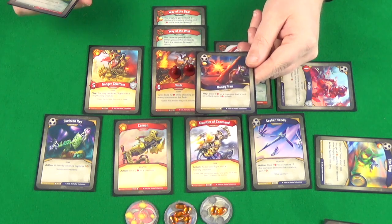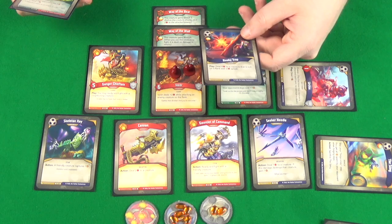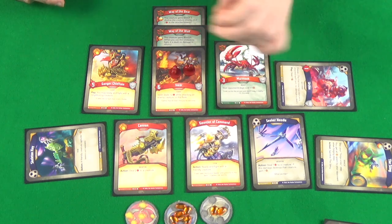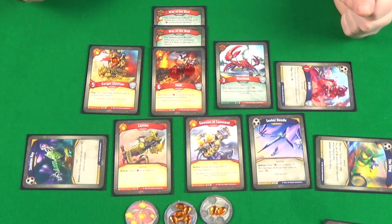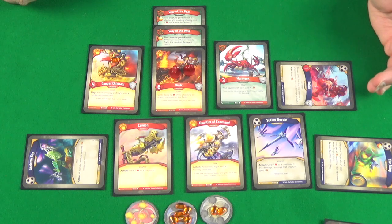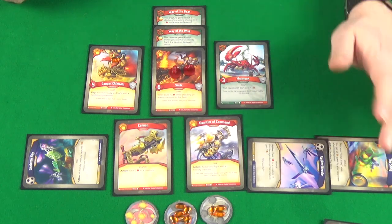He discards Booby Trap since he'd have to target his own creatures. He uses Skeleton Key — a friendly creature captures one — giving it to Ganga since Valdur is likely to be targeted. He uses Seeker Needle to do one damage to the Urchin, which gains another Amber. He retroactively notes Urchin would have been ready from Speed Sigil, so he could have reaped first — adjusting to give him one more Amber. That's a good turn setup for when Bazenold forges his key.